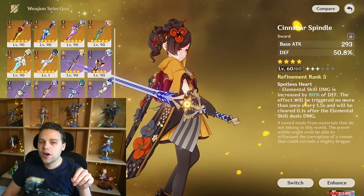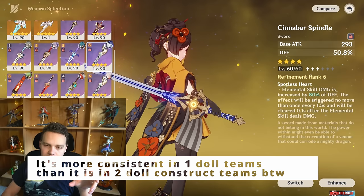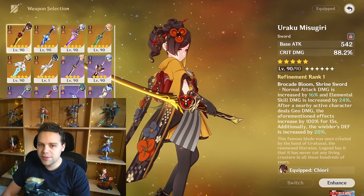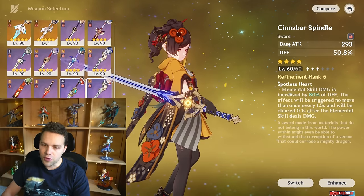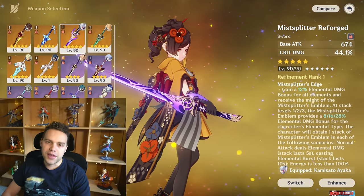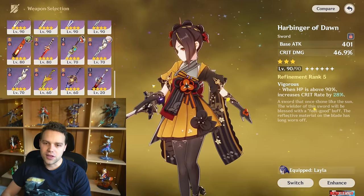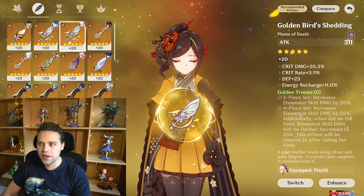If you have the Spindle and don't want to deal with the inconsistencies of Harbinger of Dawn, Spindle is a great choice. The Battle Pass Wolf Fang, while technically a little worse than Harbinger of Dawn, I'd still recommend it over Harbinger for most people due to consistency. Below Wolf Fang, most other weapons like Haran and Mist Splitter don't benefit her as much. So basically, Harbinger of Dawn is your fully free-to-play option.